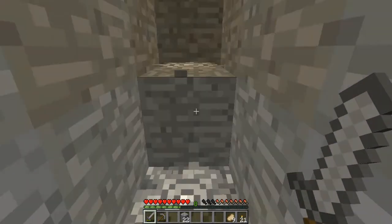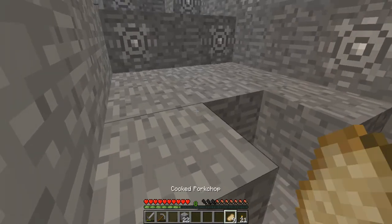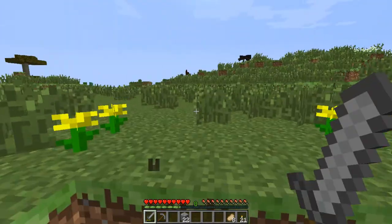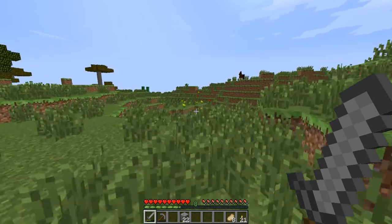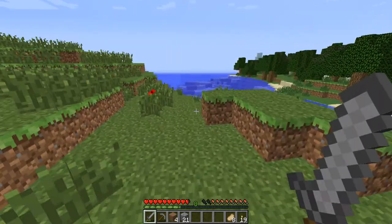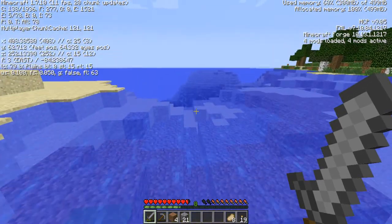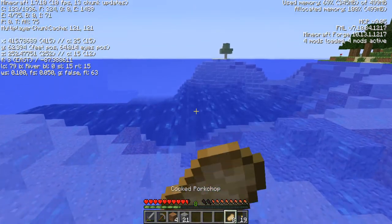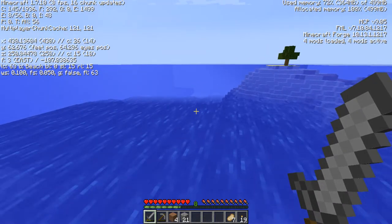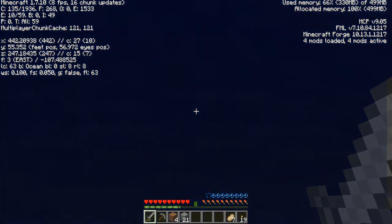Now we're going to go on a quest. I need to find an ocean. There is a certain block which was removed - it's something very similar in look and style. It has been added back in to the new 1.8 update, but it's a little bit different. So let's find an ocean and we'll see if we can have a swim. I'm going to bring my F3 up to make sure we are going into an ocean biome. We're in a river... now a beach... now an ocean. That's a lot of gravel.